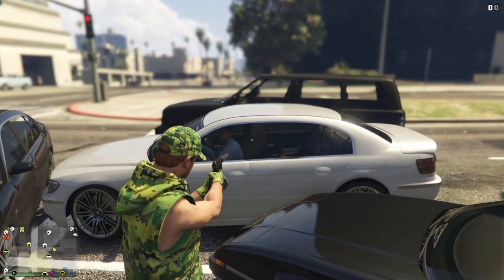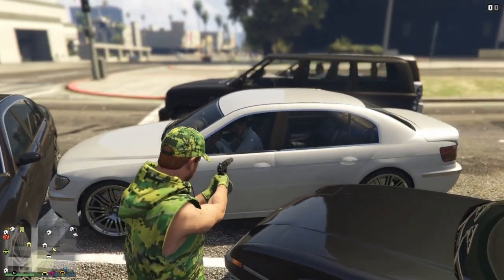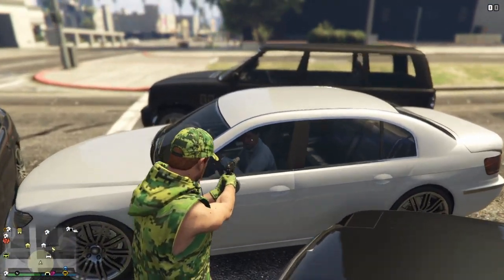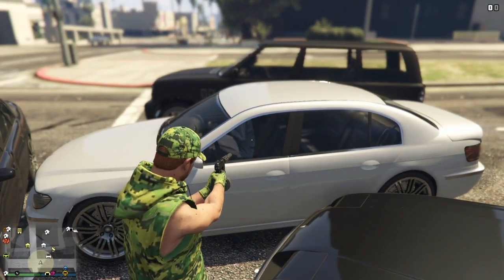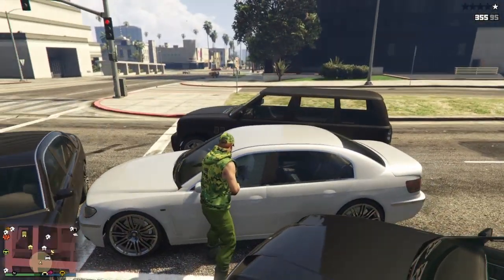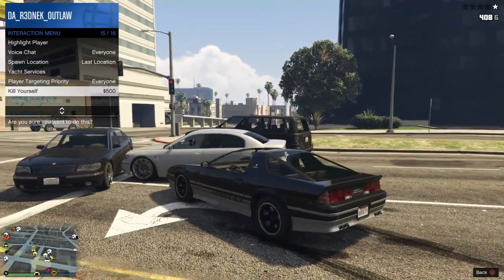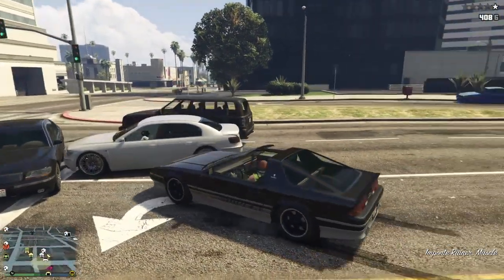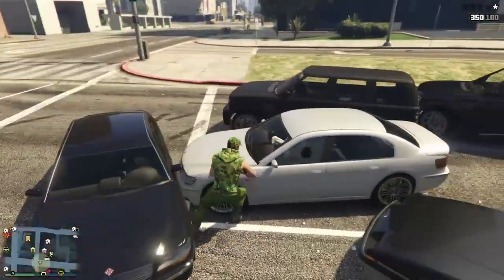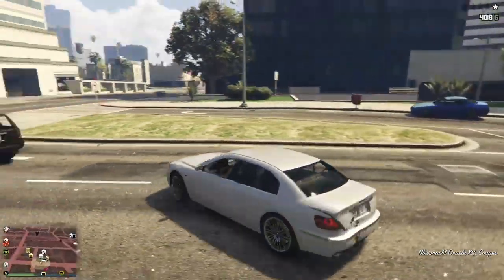He's gonna scoot over and try to get out — once he scoots over to the passenger seat, just shoot him. Once he's in the passenger seat, it's probably easier to pick up a hooker if you're doing it at night, but if it's daytime there aren't many hookers out so you have to try with an NPC. Either way, get somebody dead in the passenger seat.